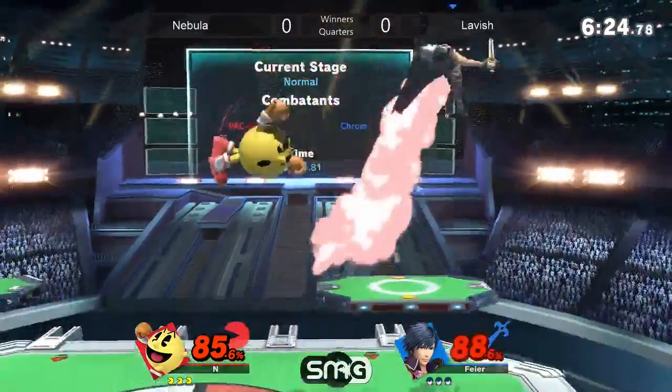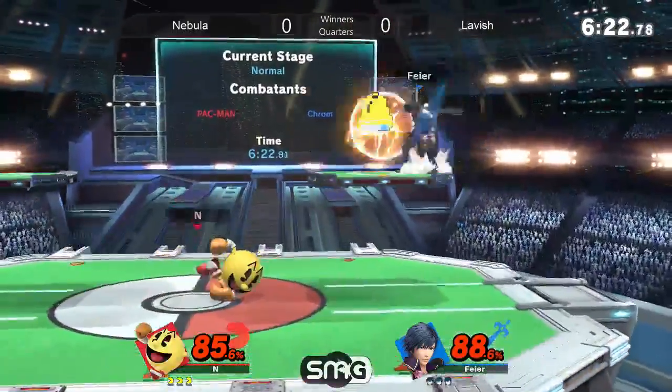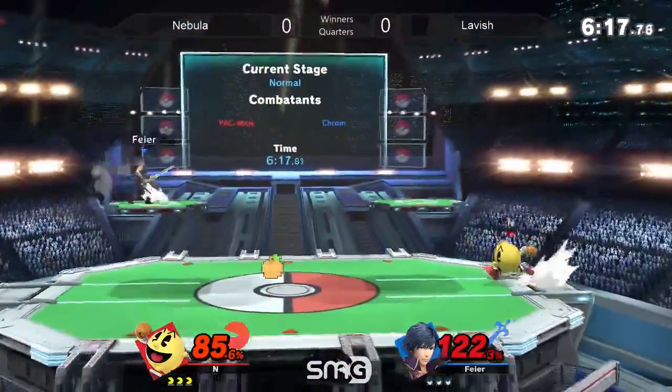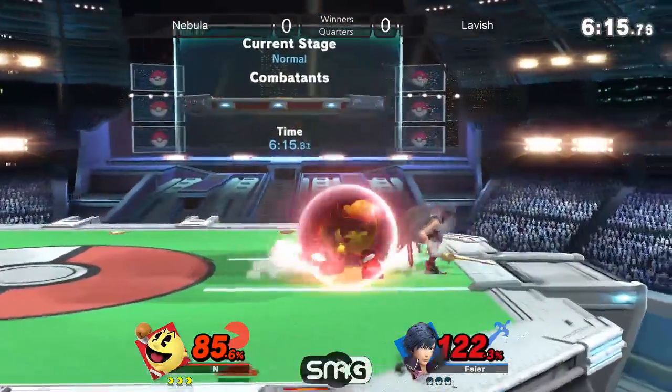But playing against a character like Chrom, the damage is nice. Ooh, nice call out. Yeah, edge guards. I didn't spike — that'd be nuts.